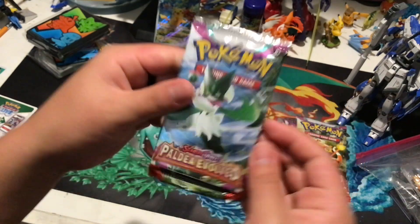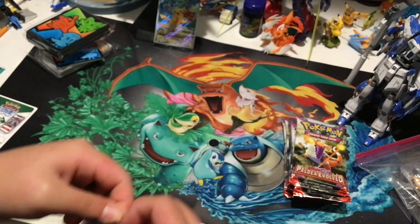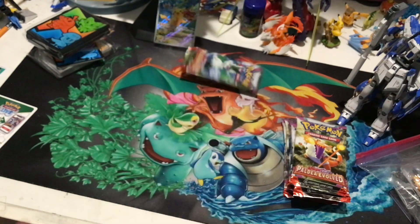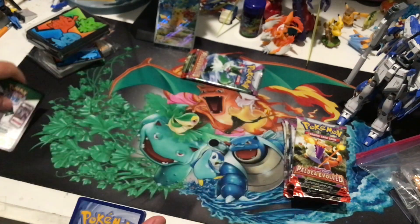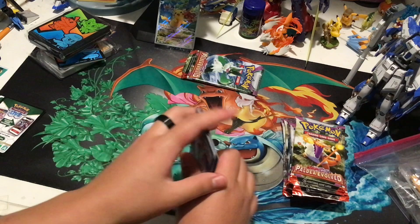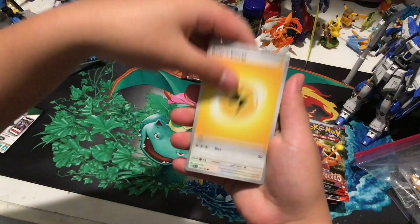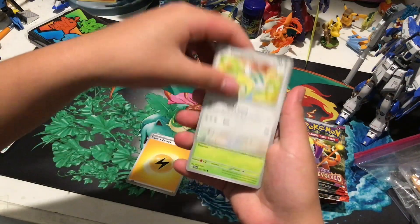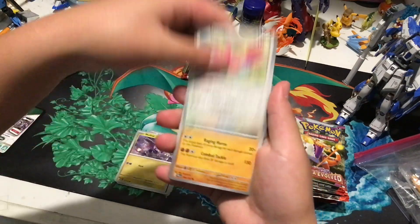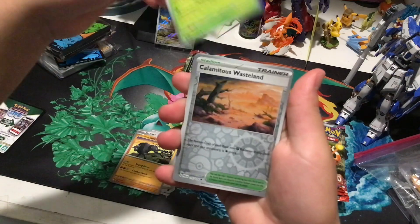I left Lucario downstairs so I'll just rest it here on my Gundam leg. Let's just start opening and I'll talk. So I went to Indiana for a month and I brought Lucario with me. It's not here right now — it's downstairs in my backpack.